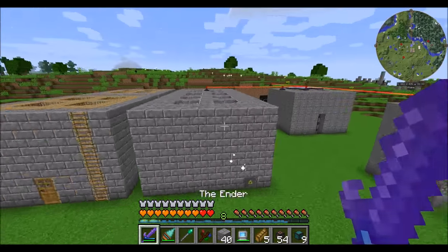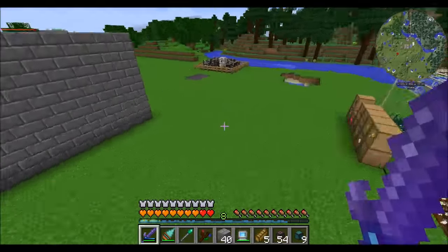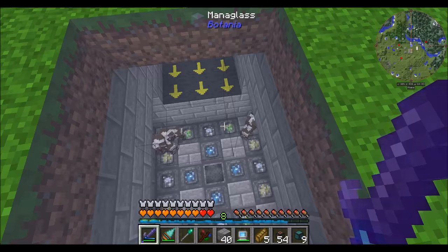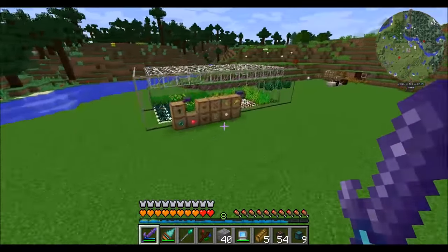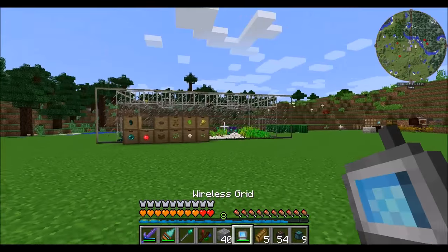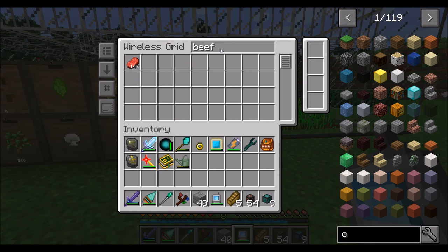Hello everyone, this is Direwolf20, and welcome to episode 43 of Direwolf20's Let's Play series. I'm watching these cows - they're doing a good job, actually. I'm quite proud of my cows. So the last couple episodes we've been setting up a cow farm and some Pam's Harvest Craft crops because my goal is to make Beef Wellington, which is a pretty nice food source.